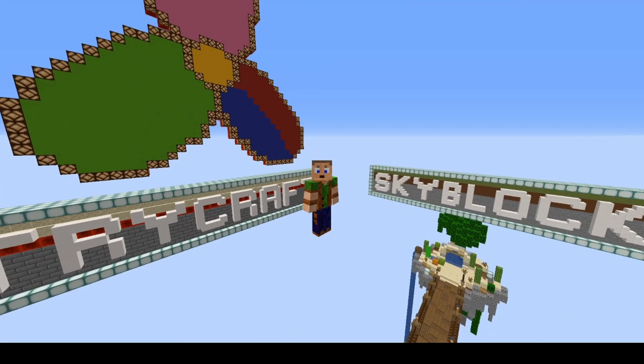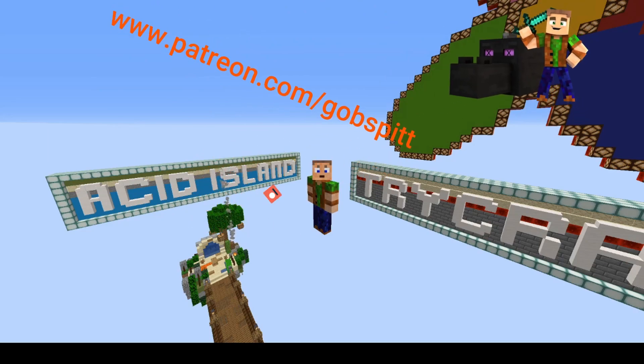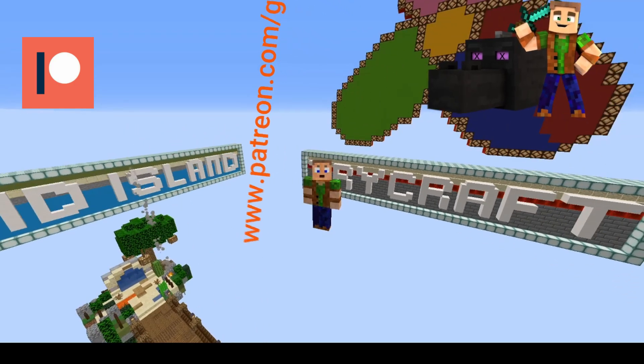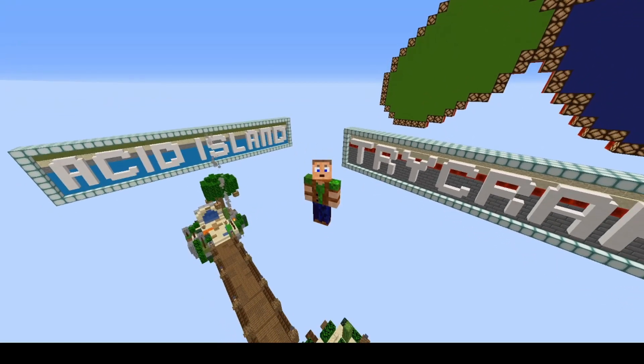You're probably familiar with Skyblock from my Skyblock series, but Acid Island is a little bit like Skyblock where you spawn in on a tiny island on the ocean — but the problem is the ocean is toxic. You land in the water, it burns you, you get a bad effect, and eventually you die. It's like landing in lava, so to say.